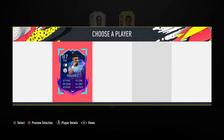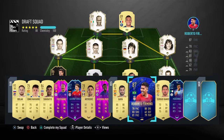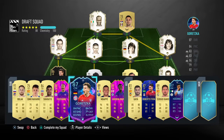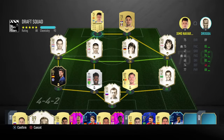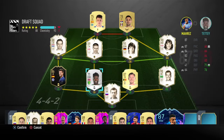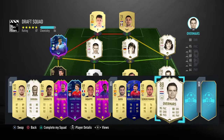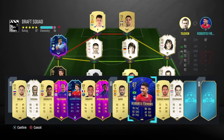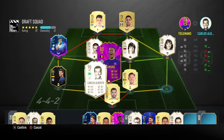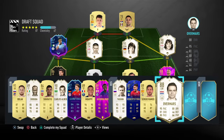Let's go with the Morris card and put in the work - shadow and shadow on the center backs, Hawk on Mbappe. The icons are looking great. Hunter on you, Hawk on you, shadow shadow shadow across the back, basic on the goalkeeper. We'll put an engine on you in the defensive role.